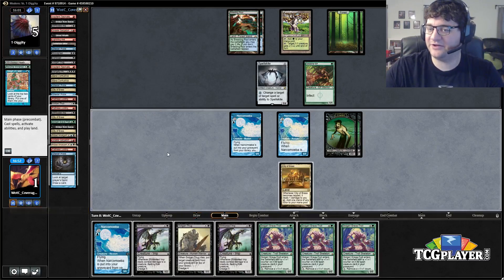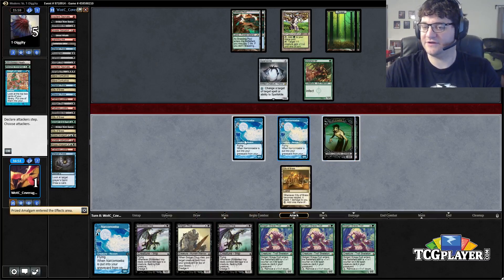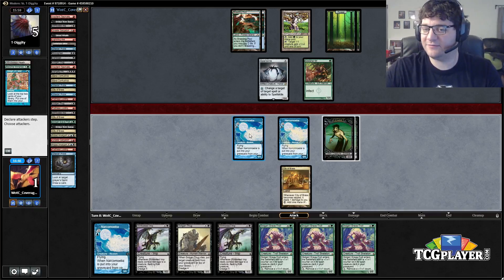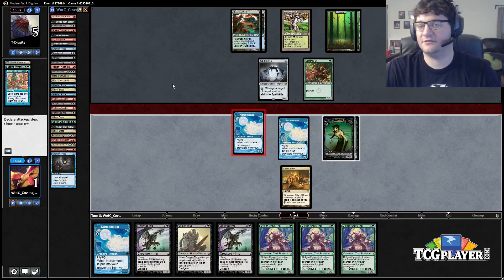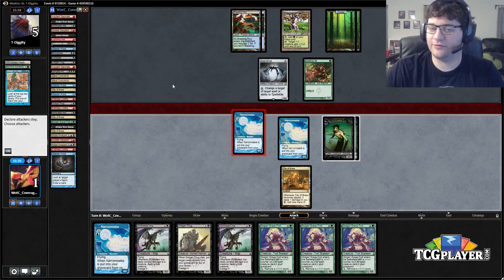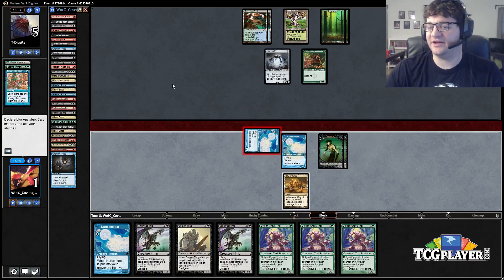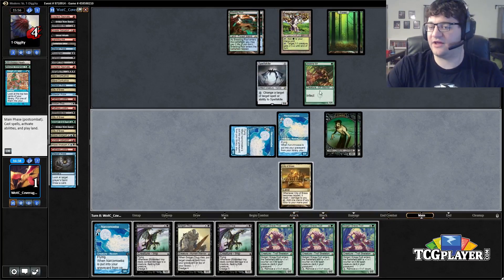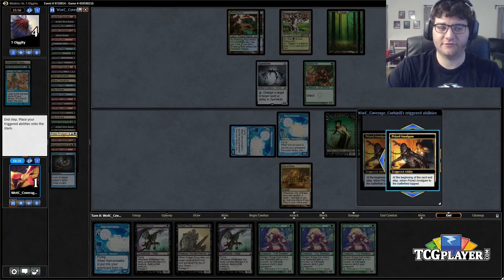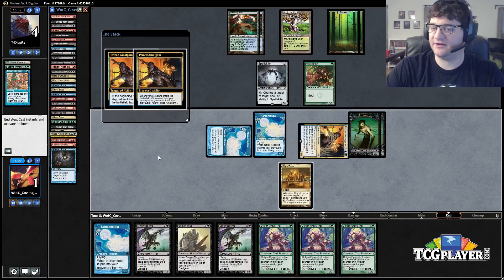We're probably good now. I'm going to keep everything back just in case. If we get in with one, this should be okay — we still have three blockers and then our Prized Amalgams come into play. Him being at four is much better given that we have two 2/2s. We should be able to kill him next turn if he doesn't find a way to kill us first.